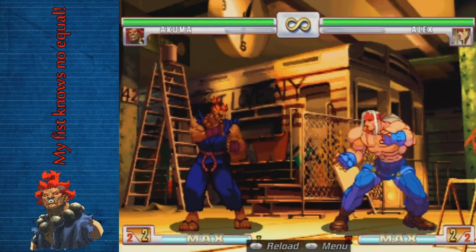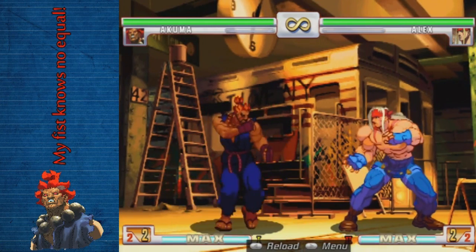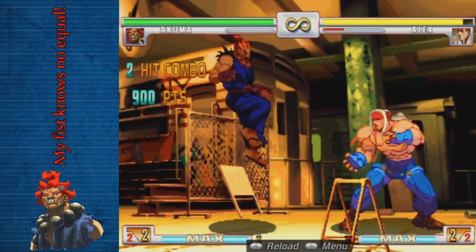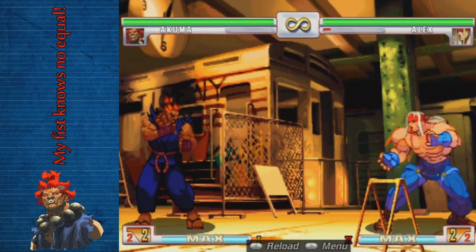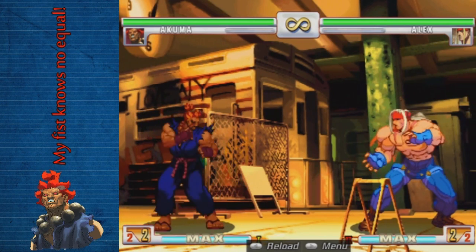Let's go into Akuma's special moves. First off, his overhead, which is forward and medium punch. It's two hits, it's an overhead, and it is unthrowable. I can't remember if they fixed that in the console version, but in the arcade it's definitely unthrowable.